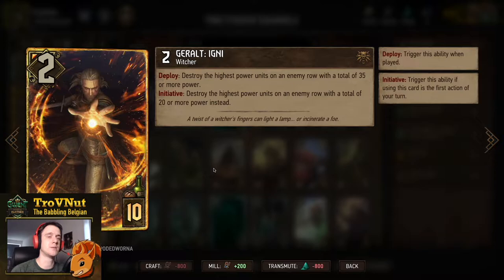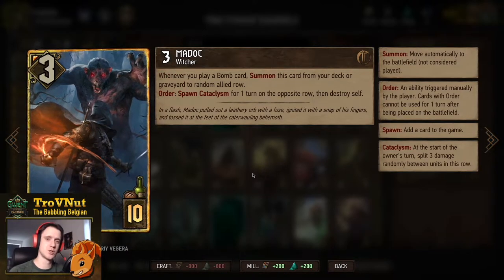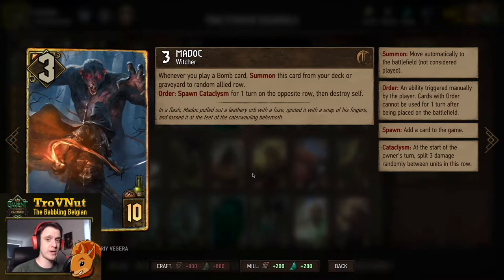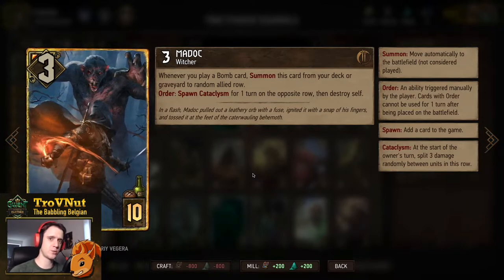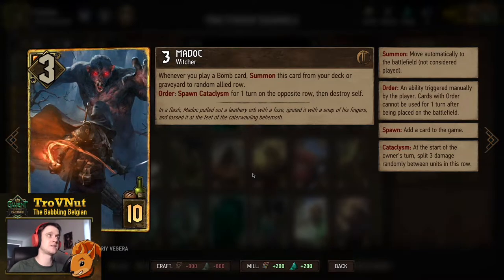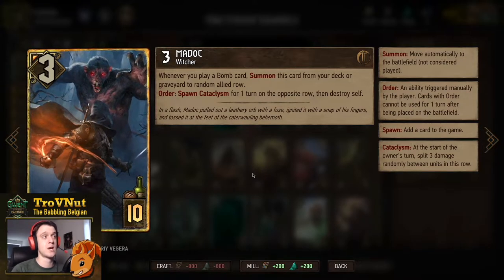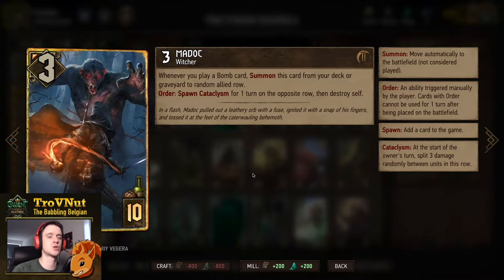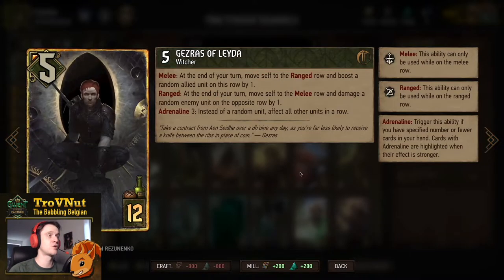Now we have Madoc himself — he's a witcher, not an elf, sadly. For three power he pops out of the deck or graveyard whenever you play a bomb. He goes to a random allied row with an order ability where he spawns Cataclysm for one turn on the opposite row, then destroys himself — turning his three power into three random damage on the opposite row. If you play another bomb, he comes back immediately, giving you three points on top of every bomb you play. Very juicy.